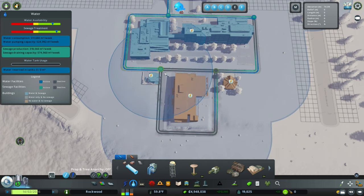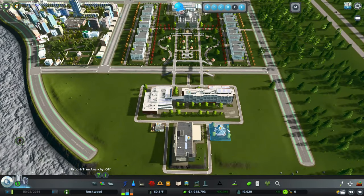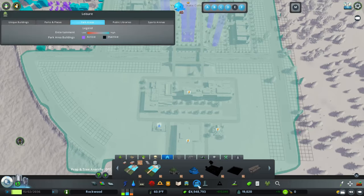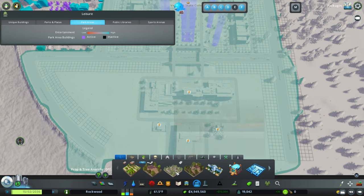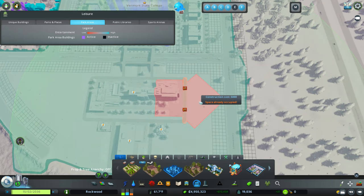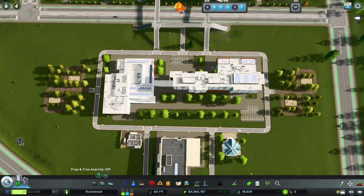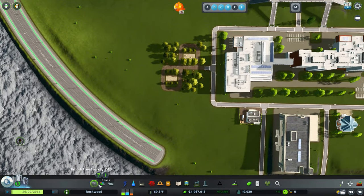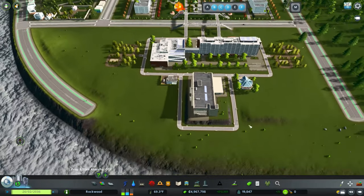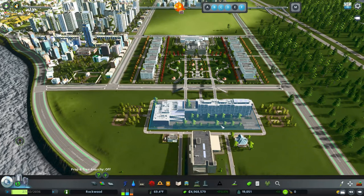There we go - give a little bit of water to these people. I want to create some more nice areas over here as well. If we did another park asset with trees, I think that could be good. It took a little bit of finagling but it looks okay. I think we'll end up making this all another little campus area.